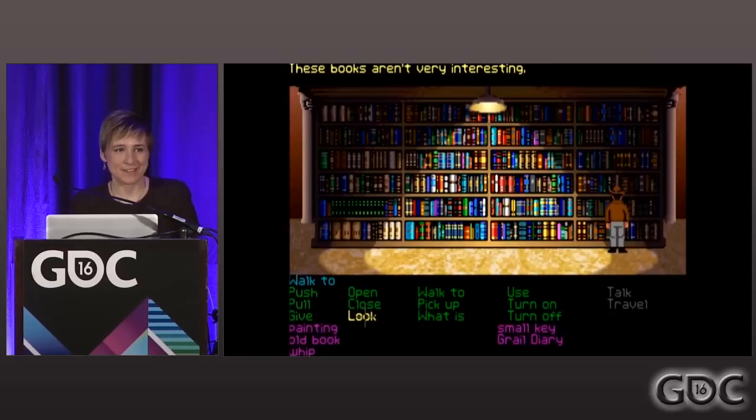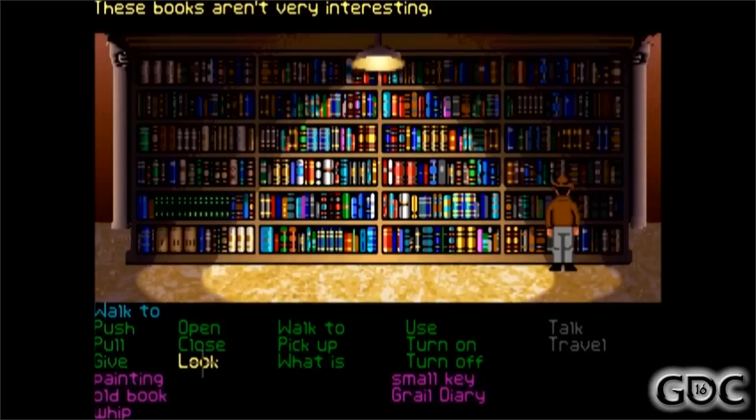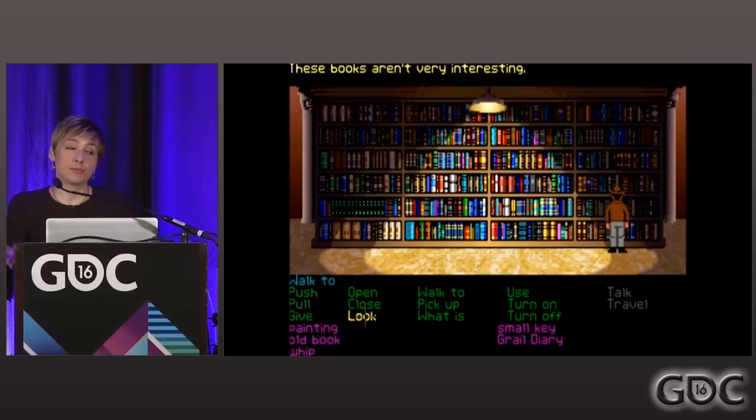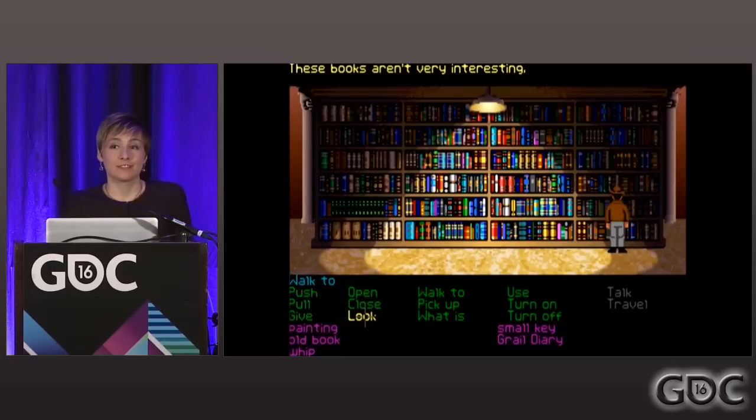If you don't highlight what you want your player to click on, you get something like pixel hunting — a very classic adventure game pitfall. This is a puzzle in Indiana Jones and the Last Crusade where you have to find a book on a shelf and you have no clues about what that book looks like. You literally have to hover your cursor over books until something happens. At best this is very frustrating — players just brute-force click around without thinking about connections between objects. At worst, the player doesn't see it as a puzzle at all and skips it. So it's not only important to message your clues, but also to message your puzzle in general.